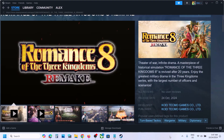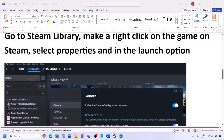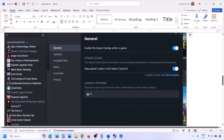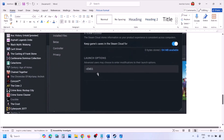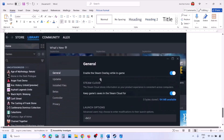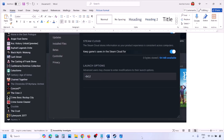First of all, try DirectX 11 or DirectX 12 in the launch option. Go to Steam library, right-click on your game, select Properties, and in the launch option type -dx11 and launch the game. If that does not work, try -d3d11, and if still not working, type -dx12 and then launch the game and check.